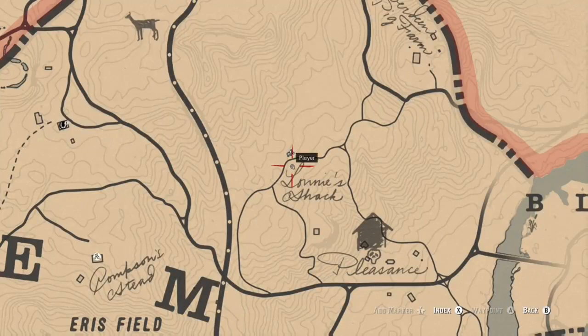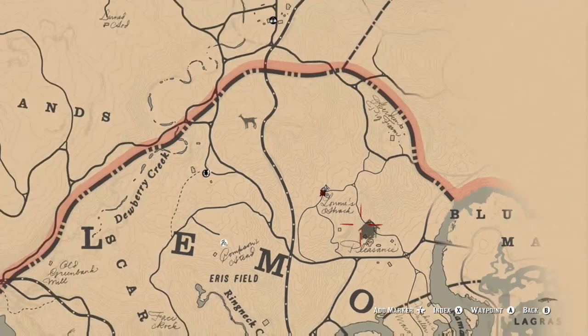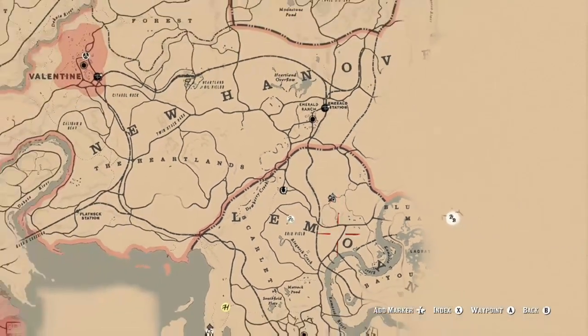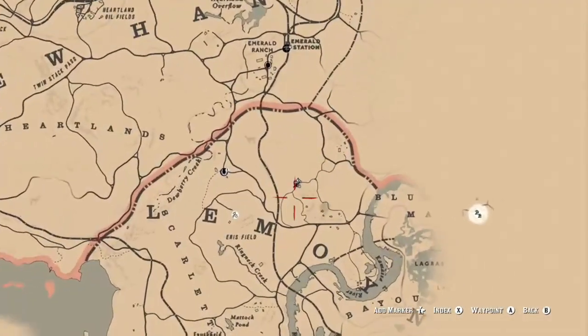I don't know if you have to be at a certain point to unlock this, but when I was able to unlock this I was in the middle of chapter three. So if you're in chapter three, you should be able to get this. Where you see the player marker on the map is pretty much where I ran into Margaret, so that's where you would find him.